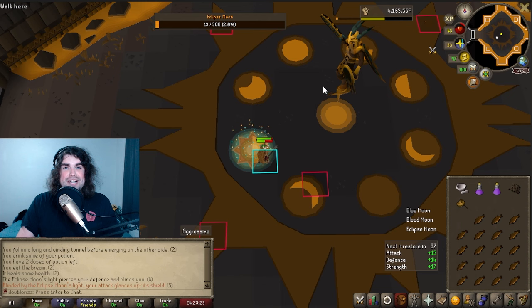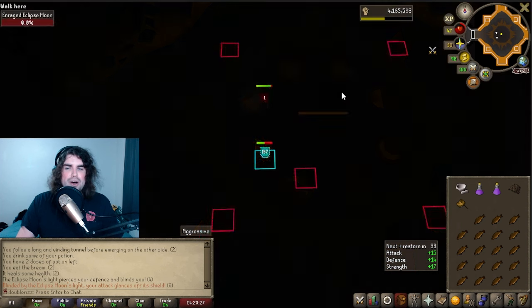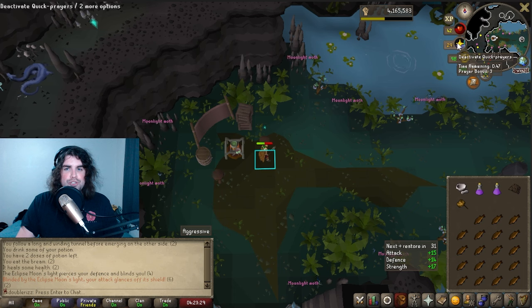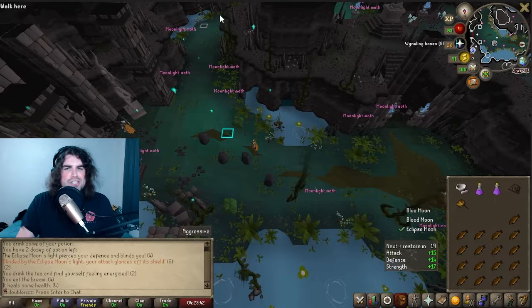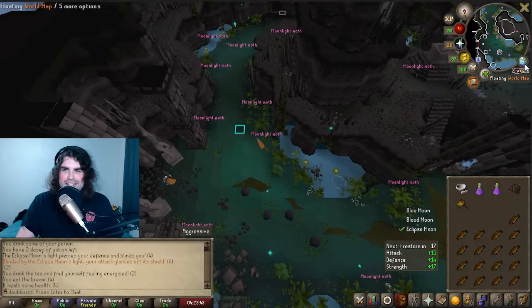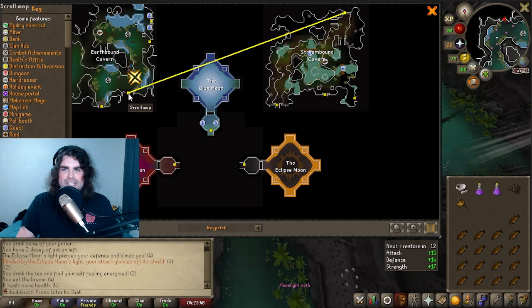I will get into the numbers in just a bit. Let me first demonstrate what this looks like. I've just finished killing the Eclipse Moon boss, and I'm going to get ported out toward the Blue Moon boss, which is where the next phase of the lap would be. Instead, I'm just going to simply run over to the chest again. I like to use this one because it takes me right back to the Eclipse guy.